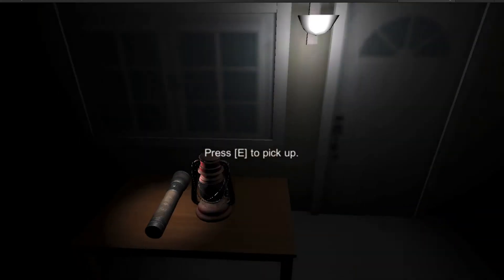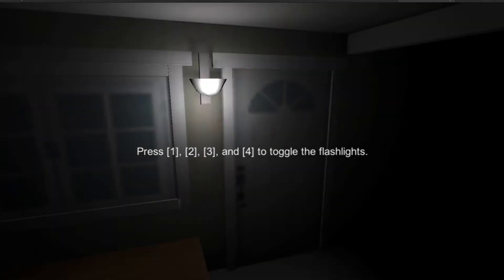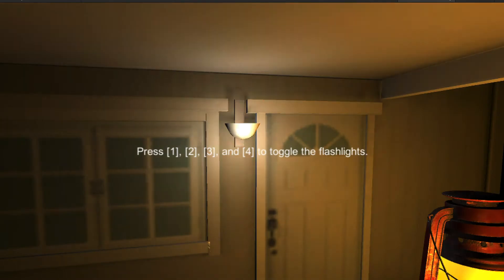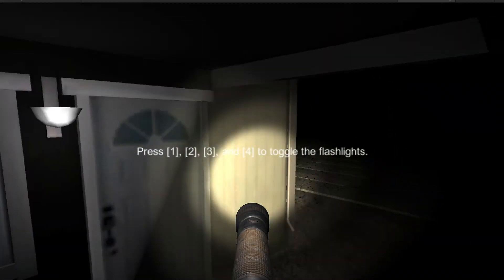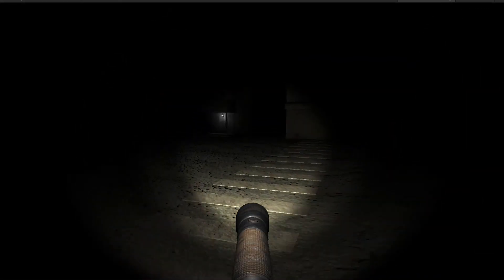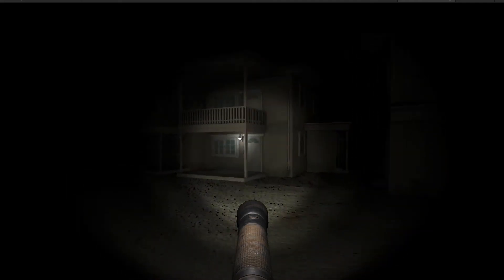In this video we're going to create a flickering light as an indication that there are objects for the player. As the player walks by, an instruction will show up and they can press a key to pick up the objects. As the player walks out, we'll show a second indication light so the player knows where to go.